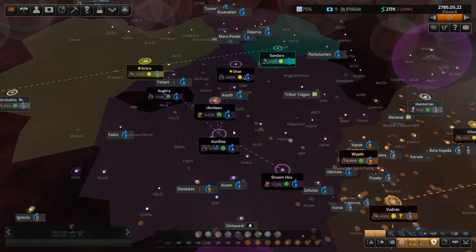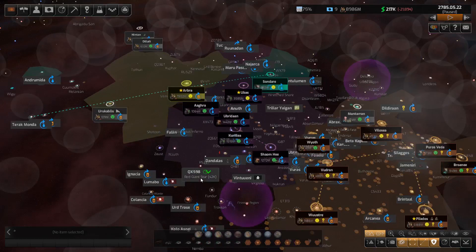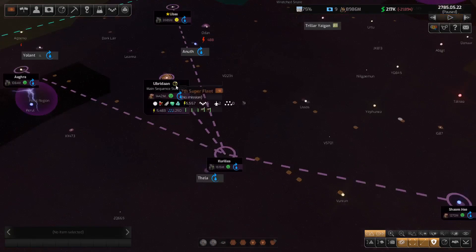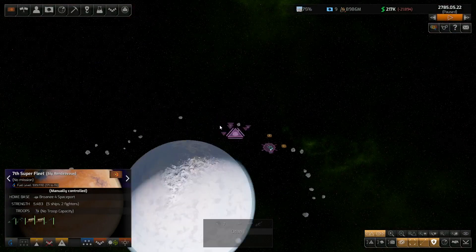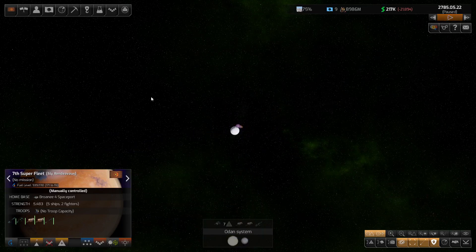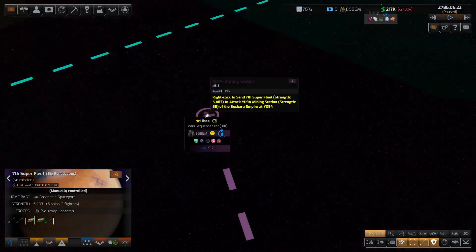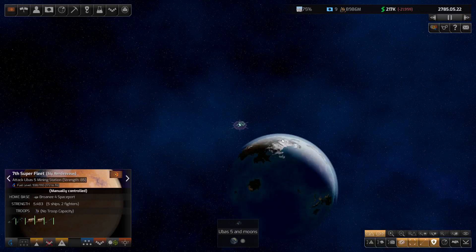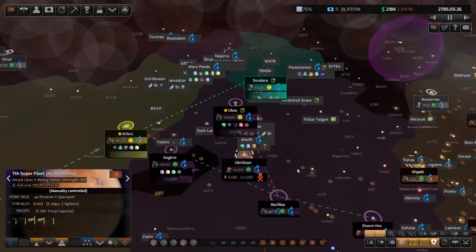We're going to eradicate the bugs and then take over these systems. I'm not sure whether I should keep some of the bugs as subjugated. There are pirate bases down through this way as well. So the Seventh - the mighty Seventh - do we go back in again and destroy these as we find them? There are a fair few of them. What I might do is bounce into the Uber system and cause some issues. Let's go and destroy this station - it's their home world area. We'll draw them all back in and then zip across.